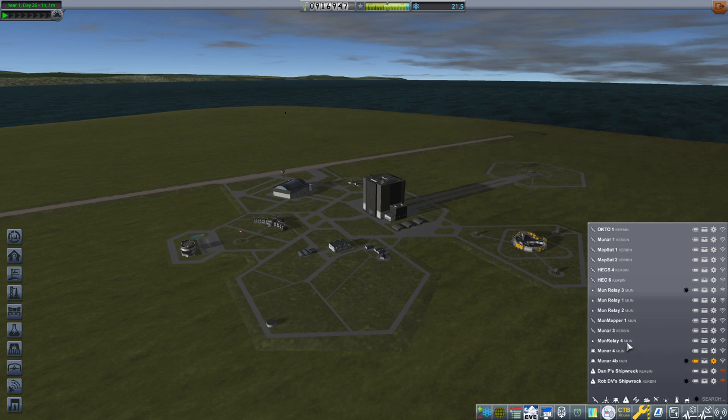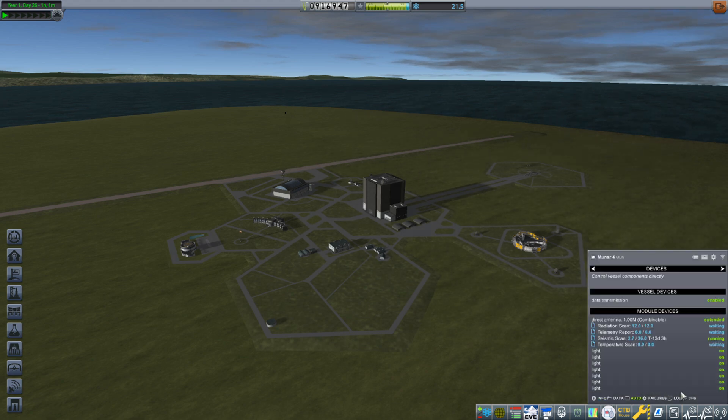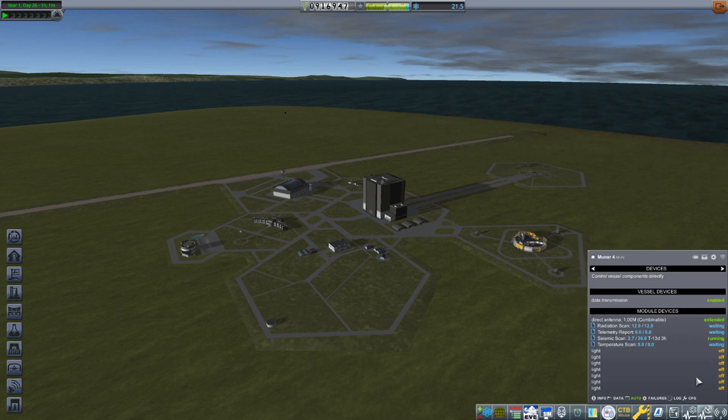Thankfully I don't have to go out there to fix it. If I click on Moon R4 and go to automation, I can actually turn off all the lights from here. You can also set up automated features so it'll turn them on and off automatically. It's really great not having to go to the actual vehicle itself.